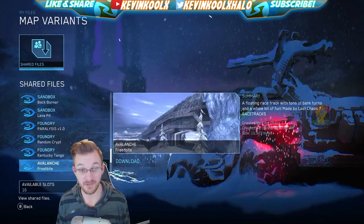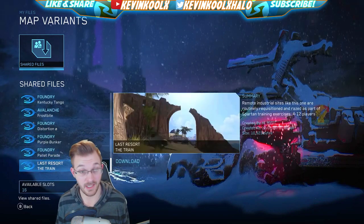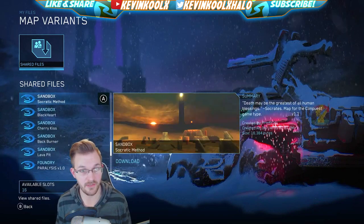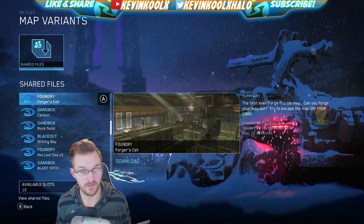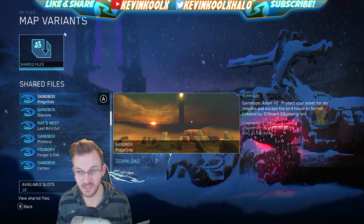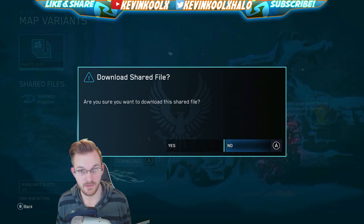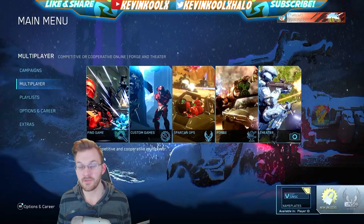There are also maps in Foundry, an Avalanche one, and even a Last Resort one as well. Let's check one out — I'll download Ridge Slide. You click download, confirm yes, and the file has been successfully downloaded.